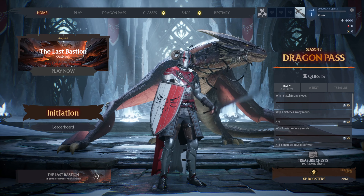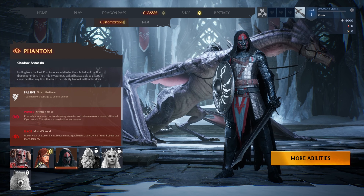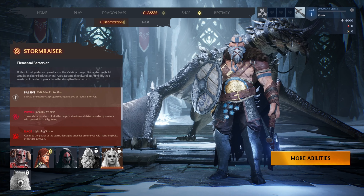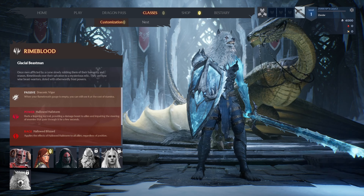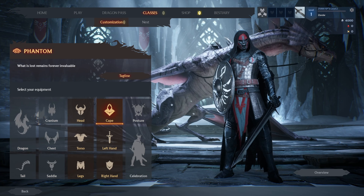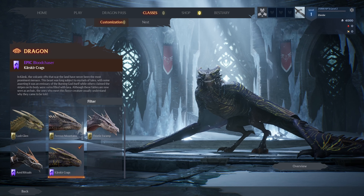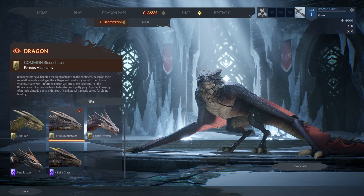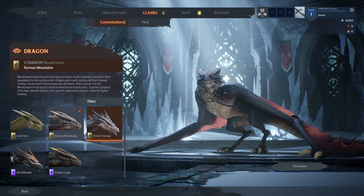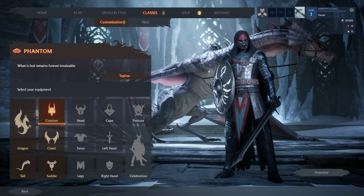We have this guy that's like a Dragonborn character from Skyrim — Wingard. That's who I usually play as. Storm Raiser looks pretty cool but he's locked. Thorn Weaver is like an elven character, and then we have Rimblood, another locked character. I'm gonna play as this guy because I usually like playing as him. You can fully customize your characters. I don't think I've got anything new, but we can change our dragons — I think I own a couple of these.